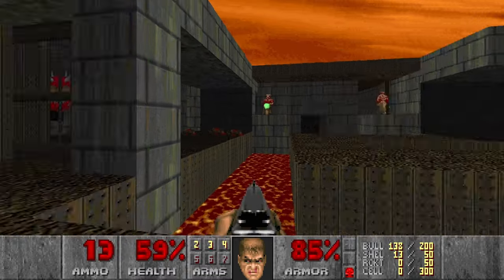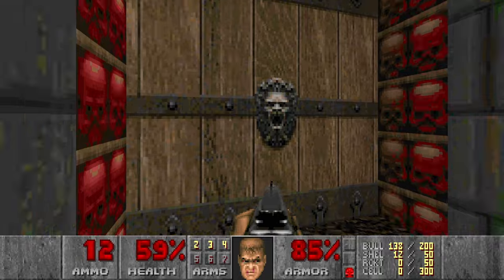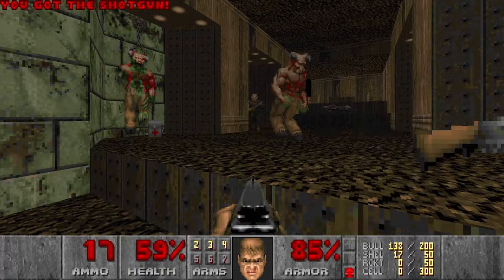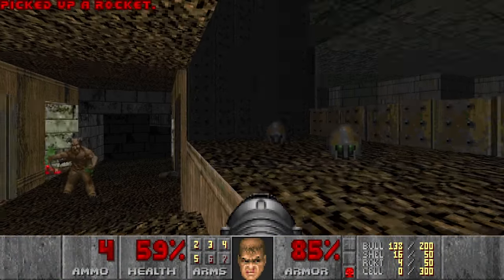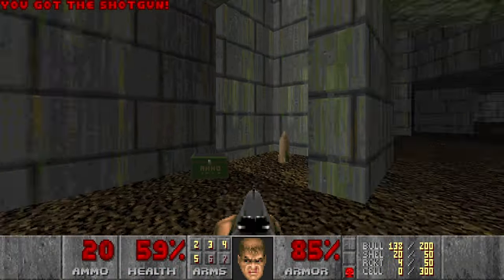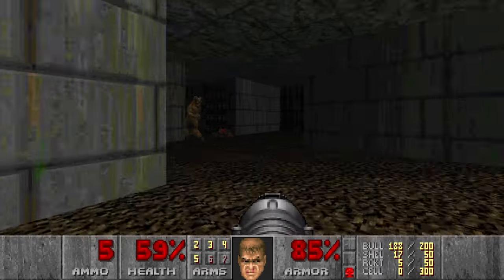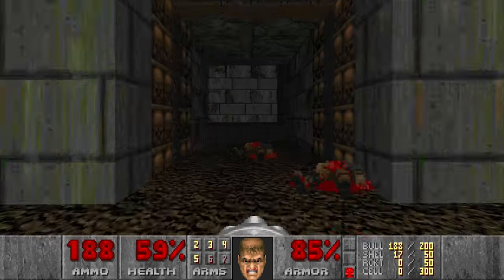I think two more left. But one is stuck there, so we can just move on. Then there will be a few shotgunners in this room and a baron, but we can just go and grab the rocket launcher and some rockets. I want to grab rockets here so that we can kill the baron, and maybe the cacos as well.